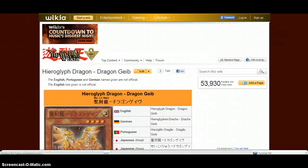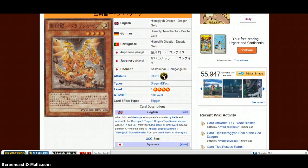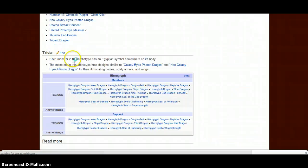Hieroglyph Dragon Gabe. What this card pretty much is — it's a Shura that can search. It's an 1800 ATK level four dragon-type monster. When this card destroys a monster by battle and sends it to the graveyard, it's mandatory: target one dragon-type normal monster with zero attack and defense from your hand, deck, or graveyard and special summon it. When this card is tributed, you get to special summon a Hieroglyph normal monster from your hand, deck, or graveyard. This card is busted — it's pretty much a Shura and it's better because it's a dragon, which can be used with Red MD and other broken cards.